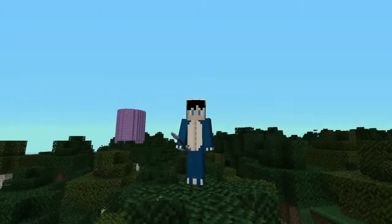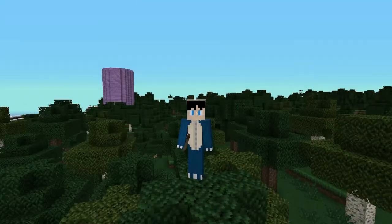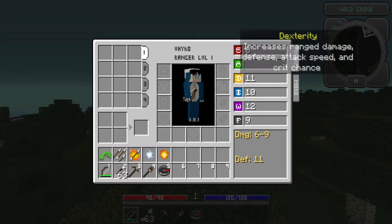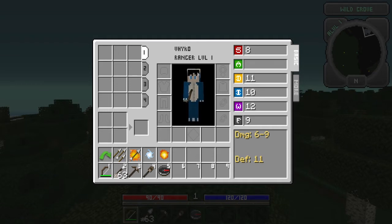Now the Elf, who is taller and a bit thinner than Steve. His strength is 8, agility is not present, dexterity is 11, intelligence is 10, wisdom is 12, and fortitude is 9, which makes him a good ranger/mage.